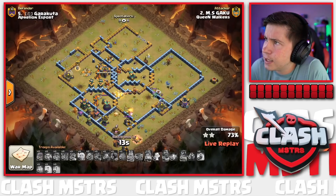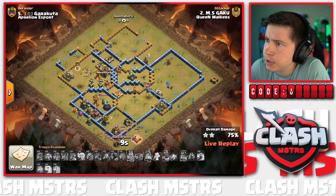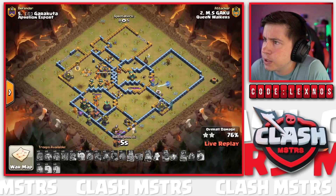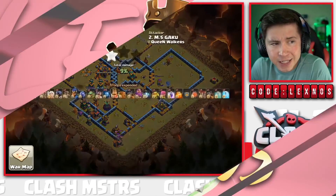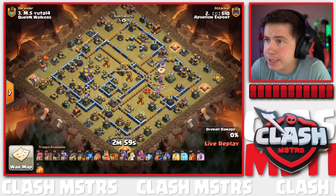That's a massive defense for Aphilion Esport! Not sure what he was expecting his Queen to do - she dies through the ability; not good news. We end up getting 76% as time runs out.